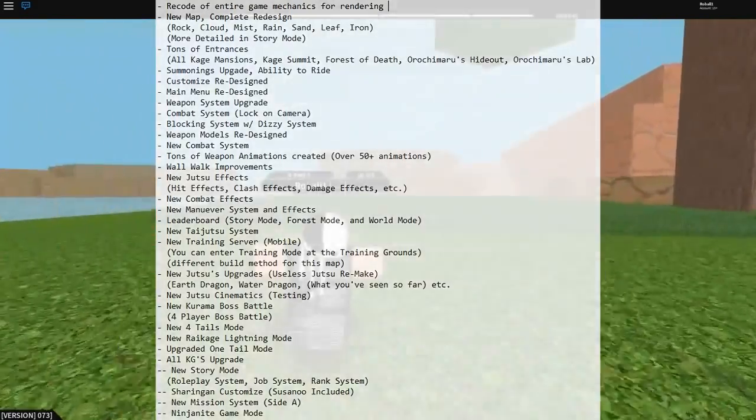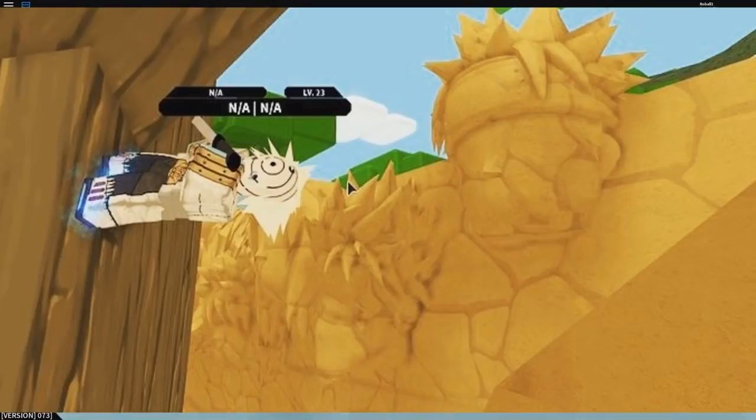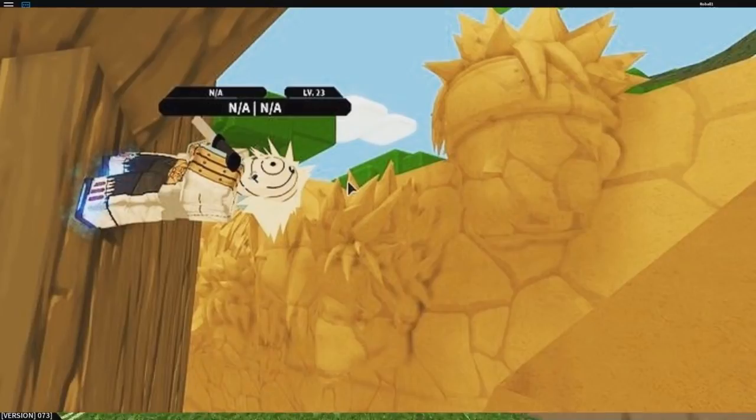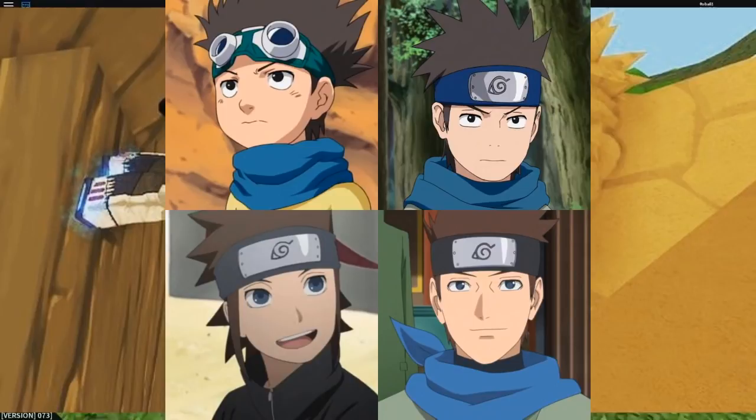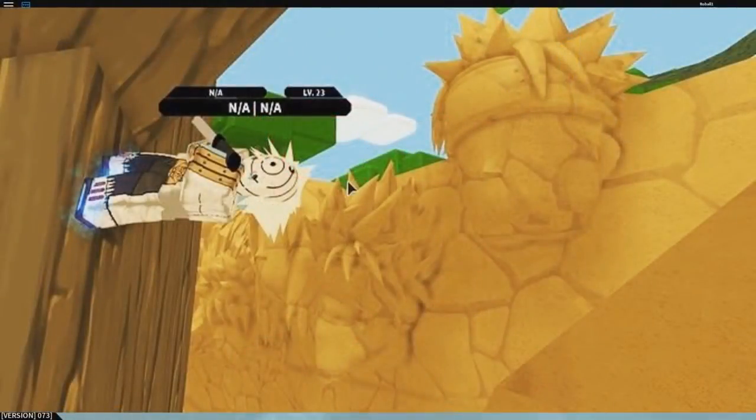Looking at the next image from their Instagram, they posted an image next to the Hokage mountain wall. We can see Naruto and Kakashi there. Naruto is the seventh Hokage, meaning that Sweepy or Hikarius is most likely the eighth Hokage — so rip Konohamaru, or maybe he's the ninth or tenth.